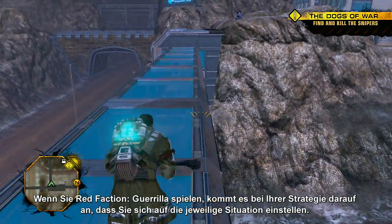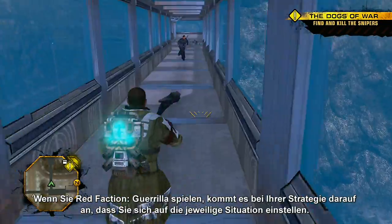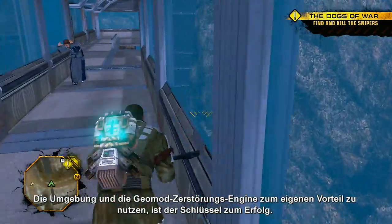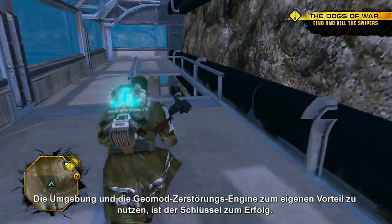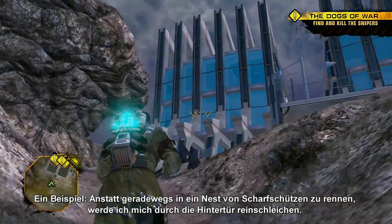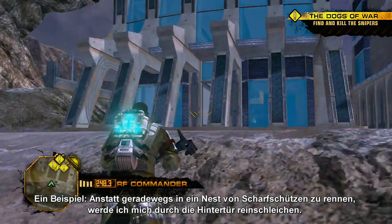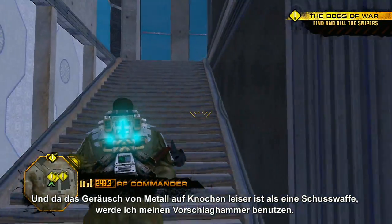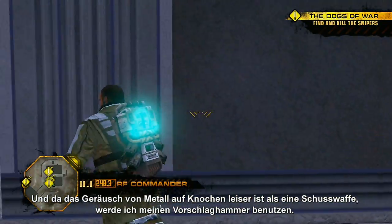When you're playing Red Faction Guerrilla, strategy is all about adapting to the situation at hand. Using the environment and the GeoMod 2.0 destruction engine to your advantage are the keys to successful missions. For example, rather than run straight into a nest of snipers, I'll slip in the back door. And since the sound of steel against skull is much quieter than gunfire, I'll use my sledgehammer.